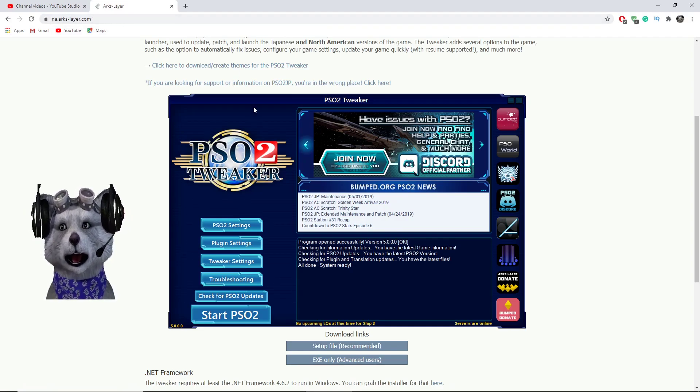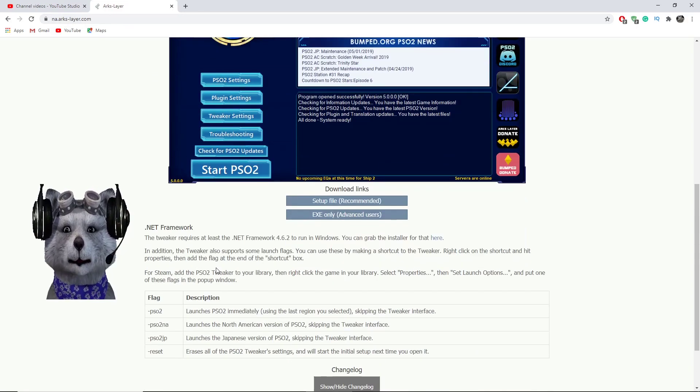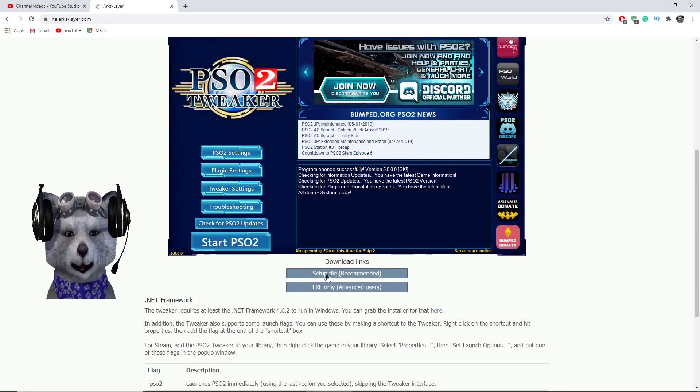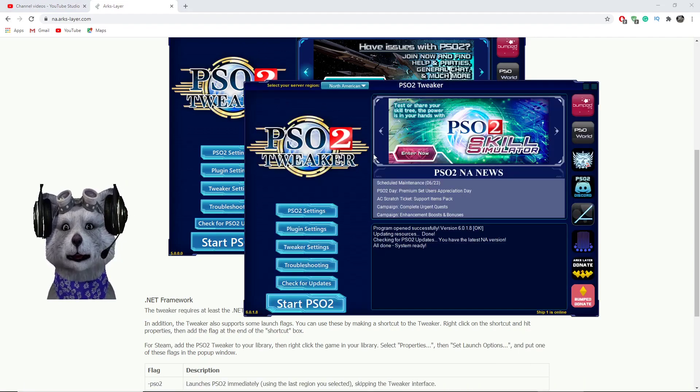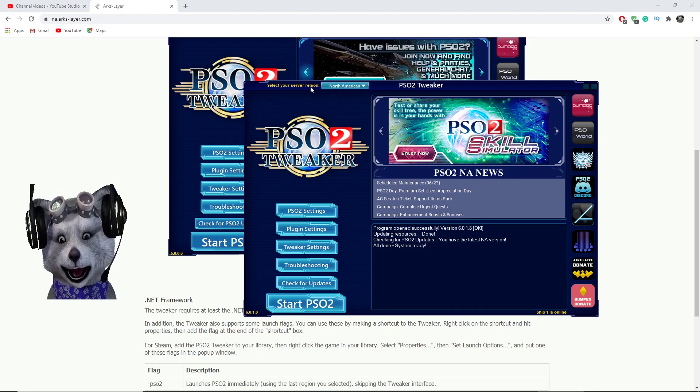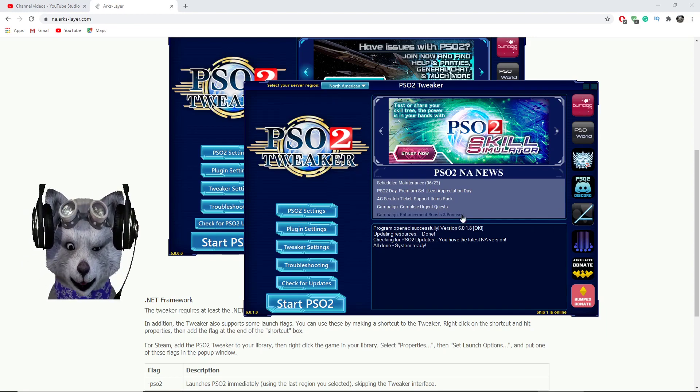You need to go to the Arks-Layer website — arks-layer.com — for the PSO Tweaker. Download the PSO Tweaker from there, then launch it. Right now I am using the tweaker and this is the newest version.